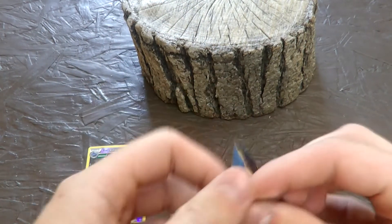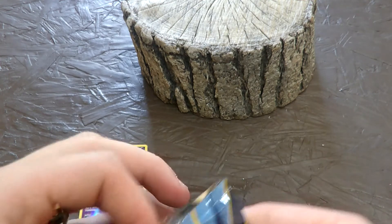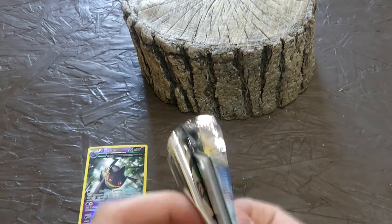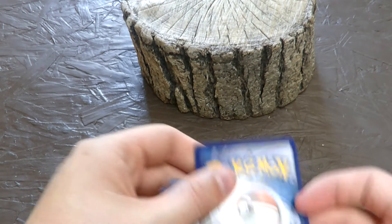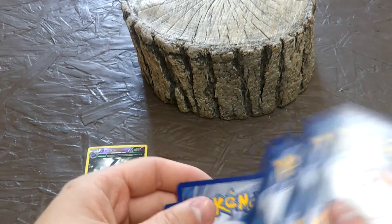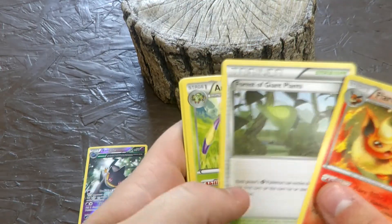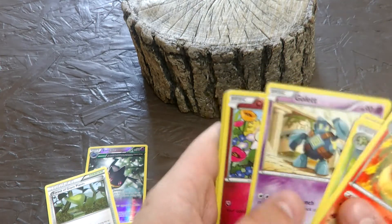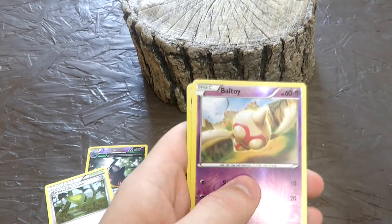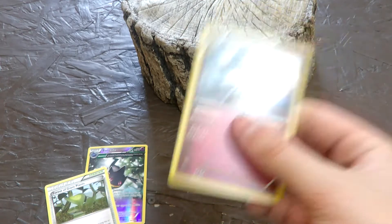We've been getting shut out quite a bit lately, so hopefully we can get something in this Ancient Origins pack — anything at all, even a holo, would be great. We got a Flareon, a Giant Plant, at least a decent trainer. We also got Malamar, Combee, Golett, Cottonee, our best reverse Hoopa, and — we got a Gardevoir holo to kind of save us. So we didn't get completely shut out.